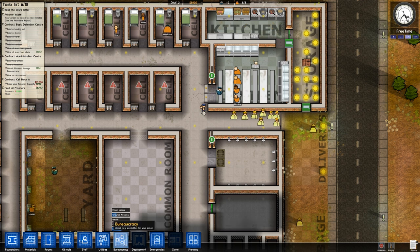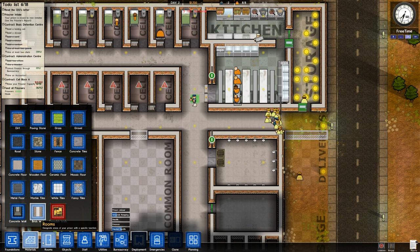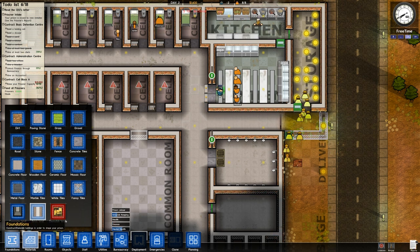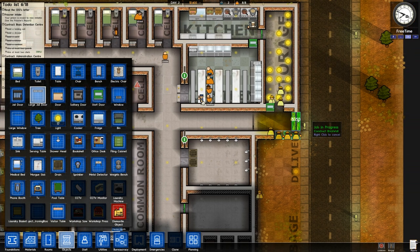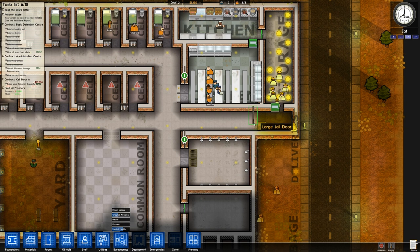What I think I'll do is build a wall across here and put the jail door here, because that means they won't have to go through the jail door every time they want to get something from storage. So the wall goes in there, I'll put down a wall section there as well, and then once that's complete I'll change it to a jail door. This guy's the only one outside so hopefully he'll be the one that picks up the door — and once that goes in I can lock it open.